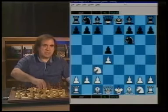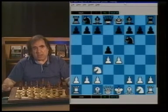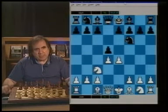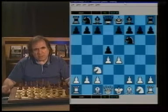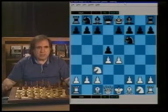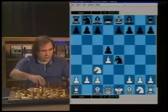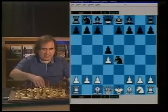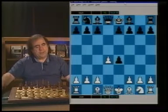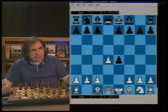The main move is dxe4, but if you want a simple way - this gambit is not sound. The simple way to get not just equality but even an advantage for Black is Nxe4. After Nxe4, dxe, and Black is a pawn up.